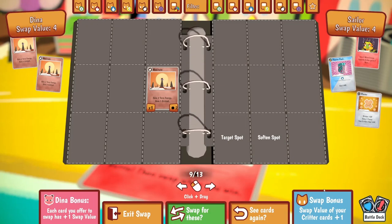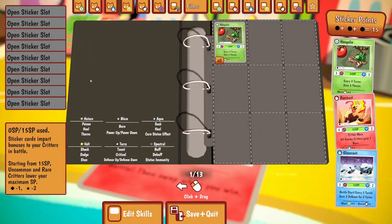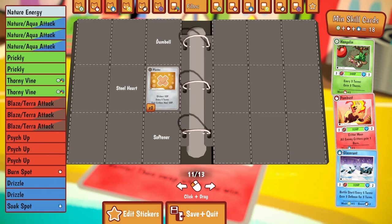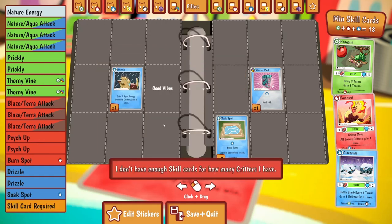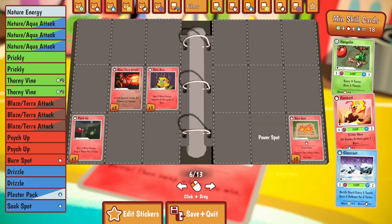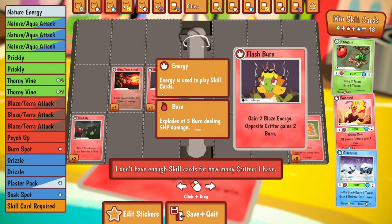Let's try two cards - get that four value and then we're even. This sticker - every five turns all critters heal five HP - absolutely take that. And what skills do we get here? Plaster Pack which is a heal, and a Flash Burn - that's probably not bad, I'll get rid of a Psych Up for a Flash Burn.